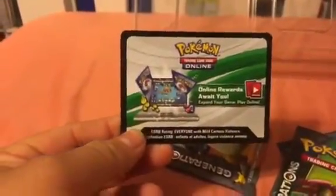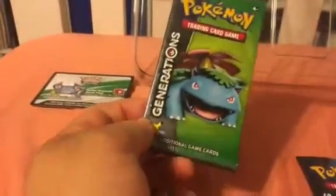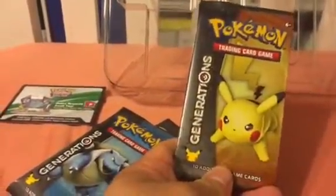We have the Trading Card Online rewards redeem card, a Charizard booster pack, an Ivysaur booster pack, a Blastoise booster pack, and of course a Pikachu Generations booster pack. All of these are Generations booster packs.